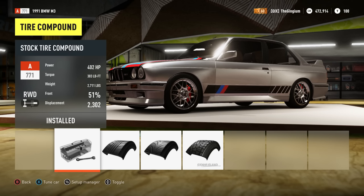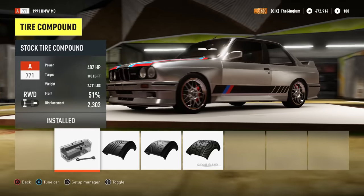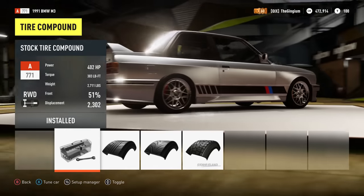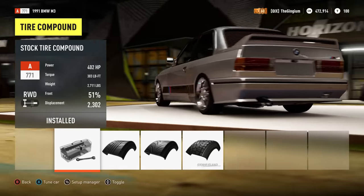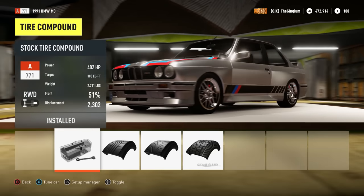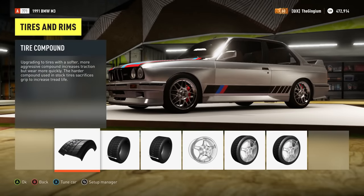We are making 402 horsepower, 303 pound-feet of torque, and we weigh 2,711 pounds with a weight distribution of 51/49. We've got a 2.3-liter in here — pretty awesome. I really like that they actually say the displacement in this game. I hope that will be in Forza Horizon 3. But wait — we've got to tune it first.